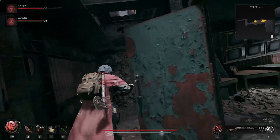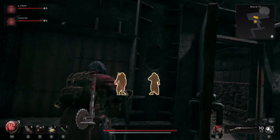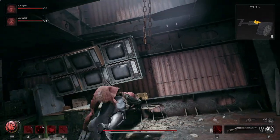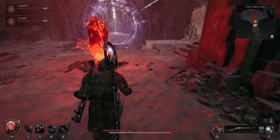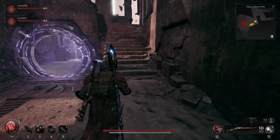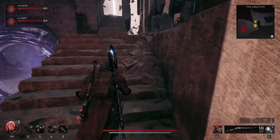Basically, you play your first world - it doesn't matter which one it is - but once you've essentially completed the first world, you go through to an area called the Labyrinth. It's a relatively big area; we fought a boss in there the first time around.